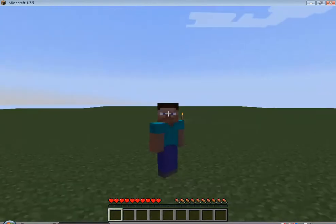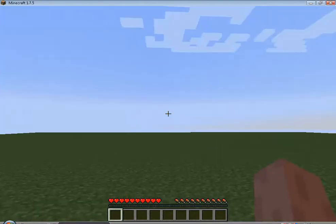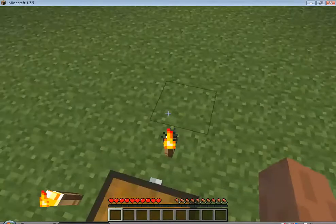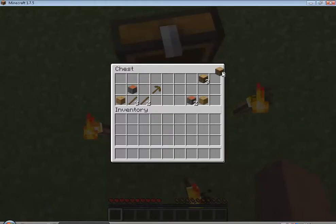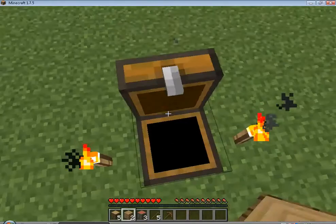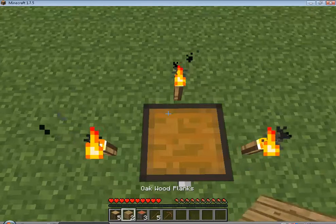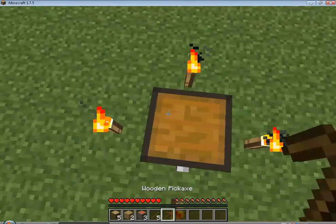Oh here I am. I'm inside my lovely world. I got some wood. Okay, let's see what I got. I got three aqua wood, one wood pickaxe, five sticks, two oak wood plaques, and five oak wood.